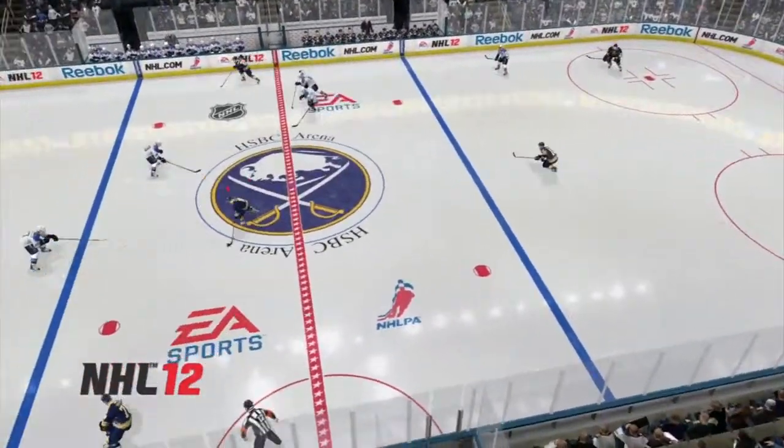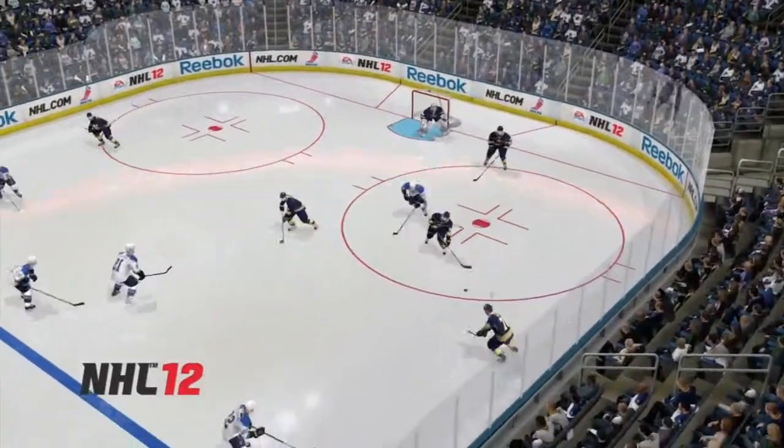In this NHL 12 example, watch as the Sabres are allowed to easily break out to the neutral zone without any pressure from the Blues' defense.